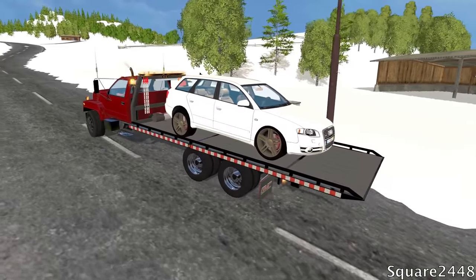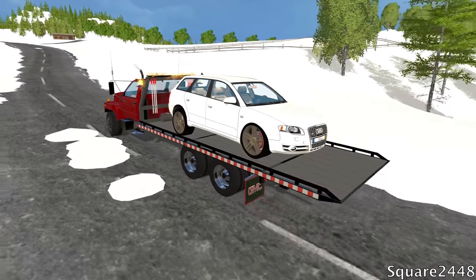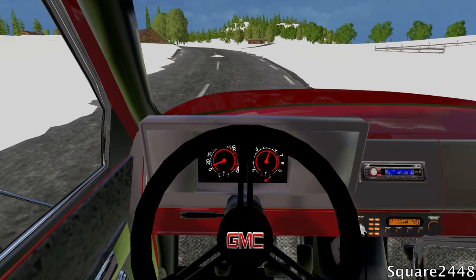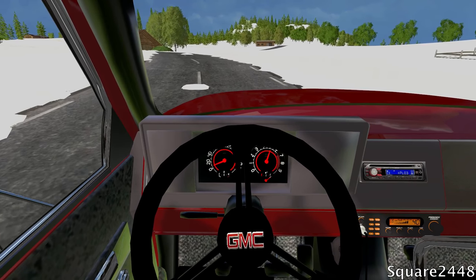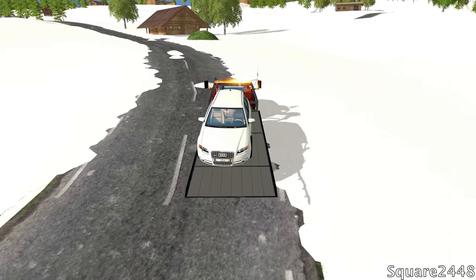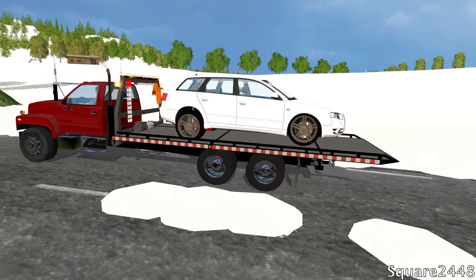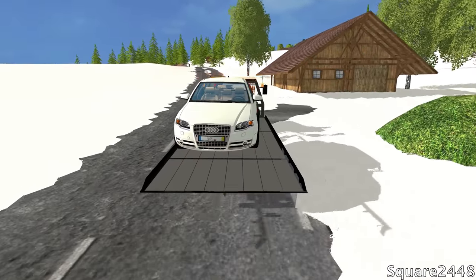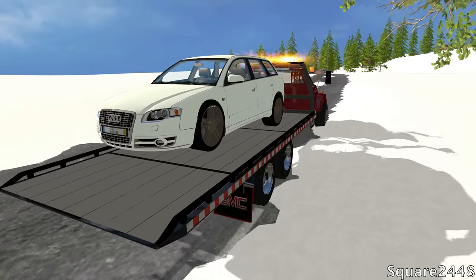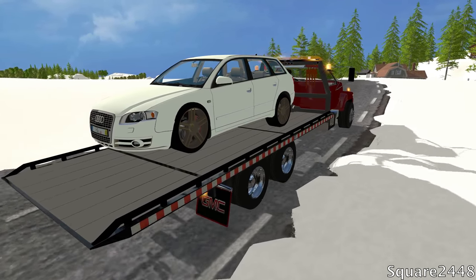Let me know down below if you'd like me to use the F650 tow truck for the next one. I have a few other cool trucks like that. We'll hop into the first person view with working gauges — awesome. The truck is slowing down a little, hopefully we don't slide down the hill. This is a pretty expensive car since it's an Audi, but that suspension really needs to be fixed. We'd drop this off at a mechanic, but there are no shops on Borgenholm.